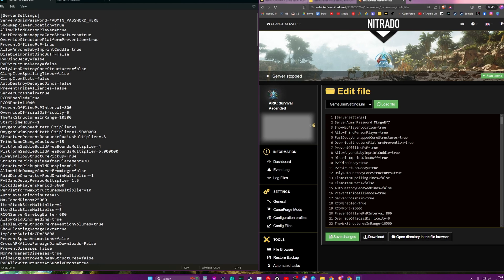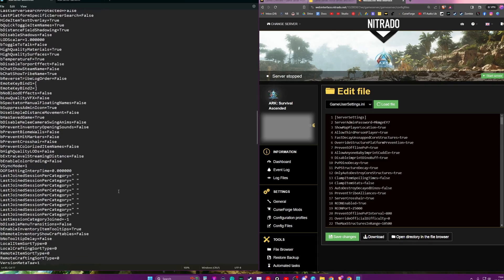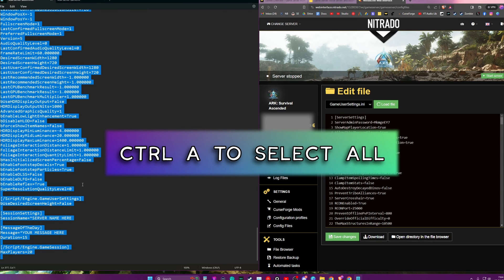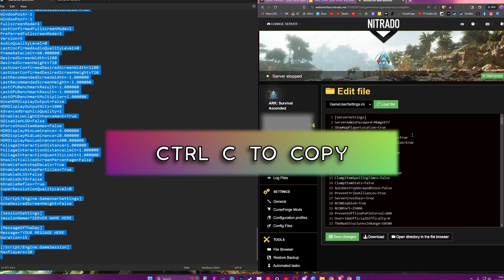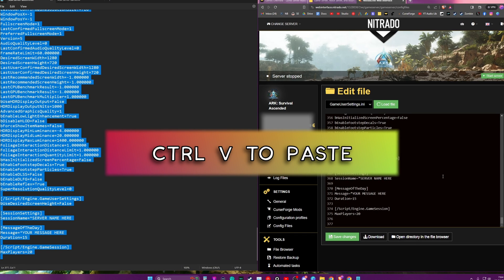This has a lot of different settings in here — always allow structure pickup, the number of structures allowed on rafts or platform saddles, show floating damage text, structures in range has been raised, max tamed dinos has been raised. There are a lot of different settings you can go through. The easiest thing is to do ctrl+A then ctrl+C, and then over here do ctrl+A and ctrl+V to replace them with mine.